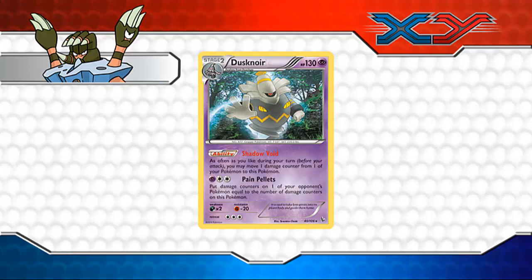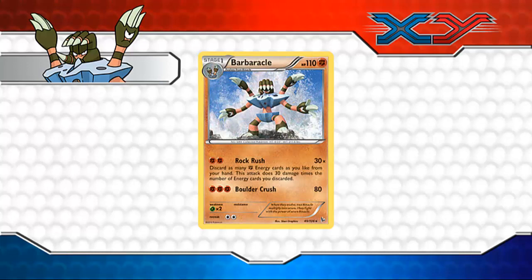The final featured card released is Barbaracle. Barbaracle's Rock Rush filled Pokemon training card players' dreams of wild and fun energy-heavy decks, and for good reason. Rock Rush does 30 damage times the number of Fighting Energy you discard from your hand, meaning there's no Pokemon you could not knock out if you had enough energy. More conventional players may instead choose to attack with Boulder Crush, which does 80 damage — pretty impressive for a Stage 1 Pokemon. Rock Rush can probably one-shot a lot of Megas too if you discard enough energy.